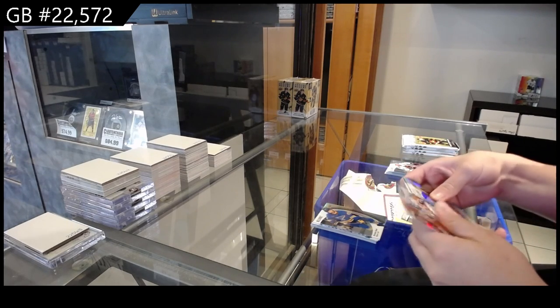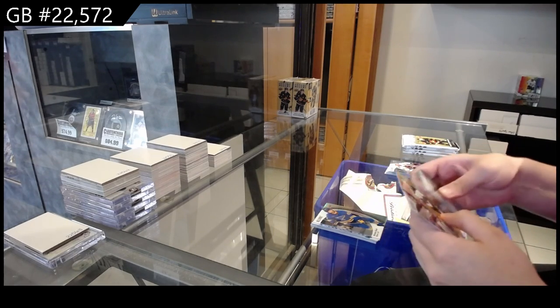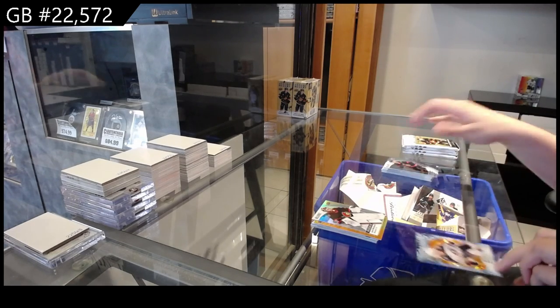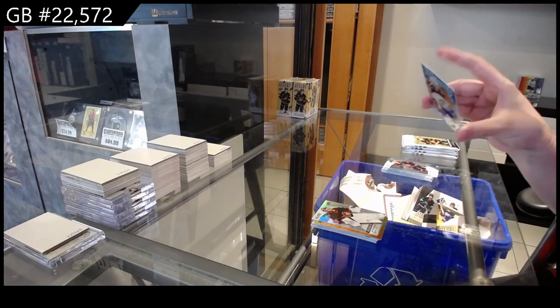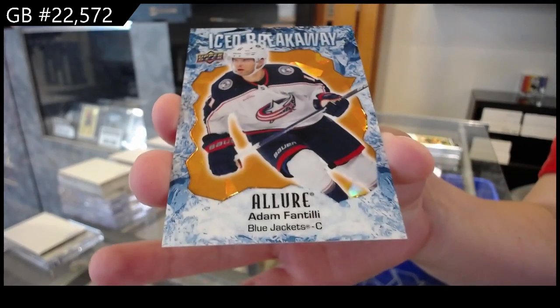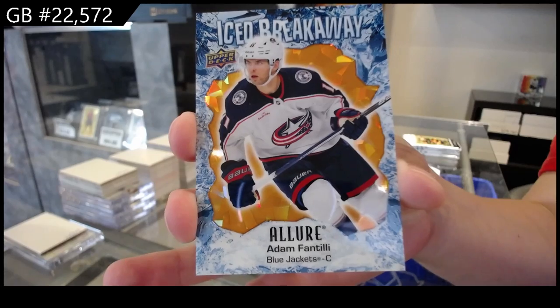Black Rainbow for St. Louis of Brandon Sod, we have an Orange Yellow for Arizona of Michele, a Rookie for Ottawa of Levi Muralinan, and we have an Orange Iced Breakaway numbered to 399 for Columbus — Adam Fantilli.